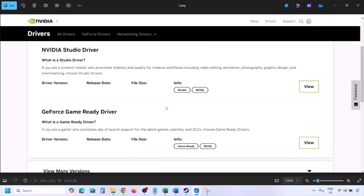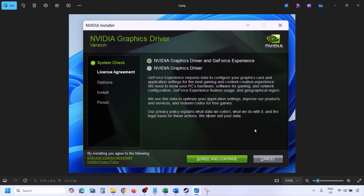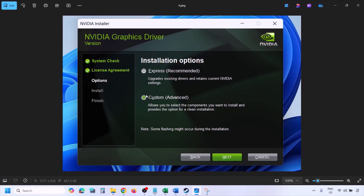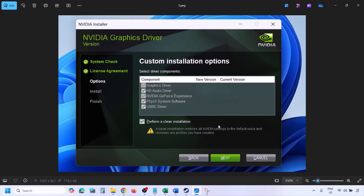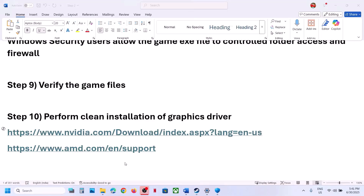Once you click Find, you'll see the latest GeForce Game Ready driver. Click View, then Download and let the download complete. Run the exe file, click Agree and Continue. Select the Custom option — by default Express is selected — then click Next. On the next screen, put a check on Perform a Clean Installation, then click Next and let the installation complete. Once done, restart your computer and launch the game.